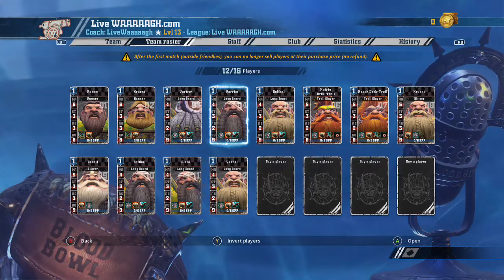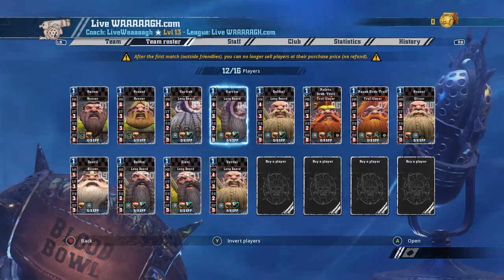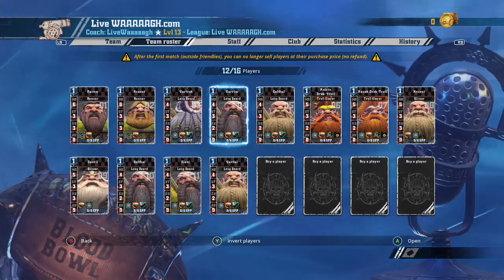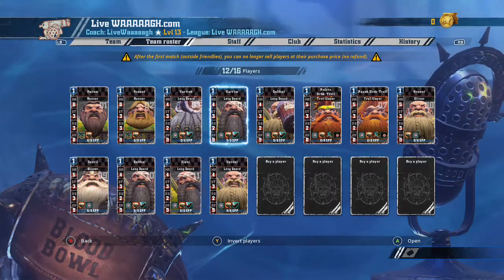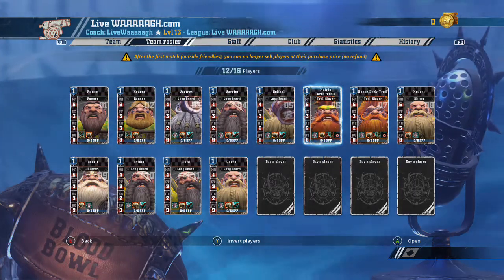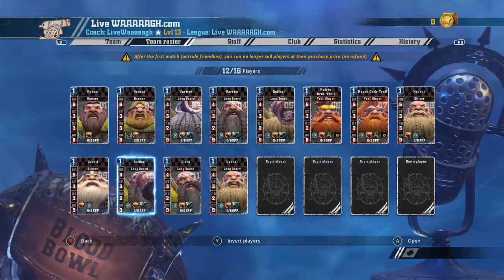The dwarf team is not a passing team. You don't really want to pass the ball — I have seen some people play dwarves passing, but it's just not the way I play. So we have two runners, kind of like a main and a backup, followed by six longbeards. Longbeards are going to form your main line. They are your linemen — a very, very good lineman.